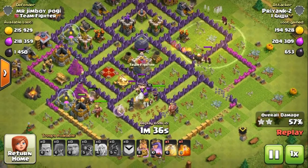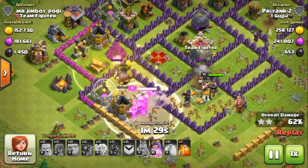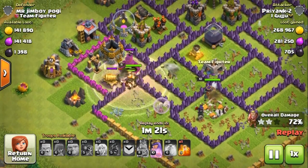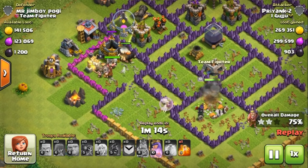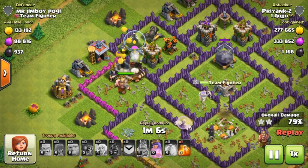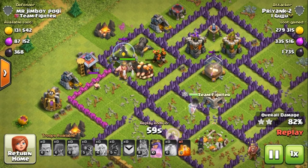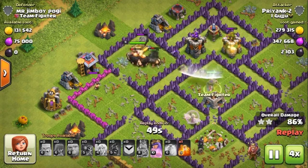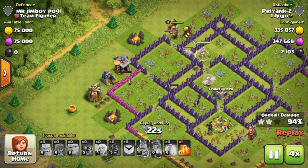Giants remain alive backed up by the healer, though the healer risks being killed by a seeking air mine or air defense. The King's ability is activated to speed up clearing the storages, while the Archer Queen clears the core compartment containing the mortar and dark elixir storage. The remaining cleanup involves giants and king destroying the 11 o'clock compartment, backed up by barbarians.